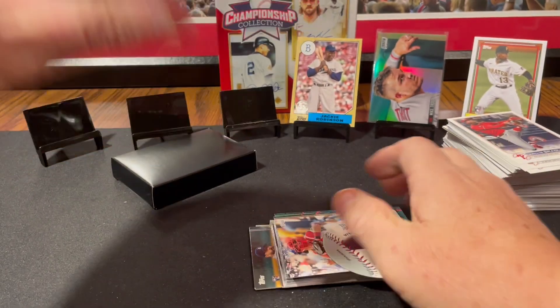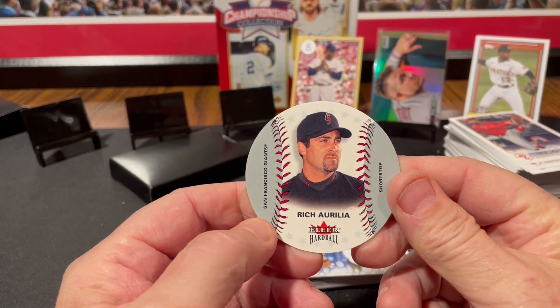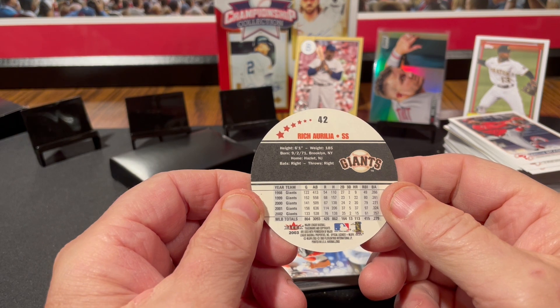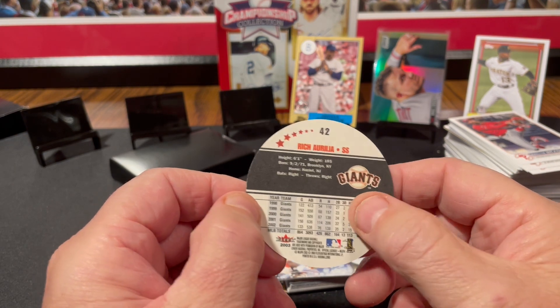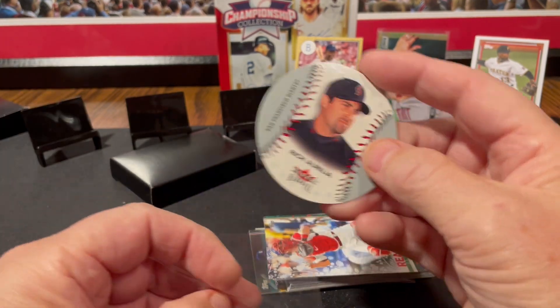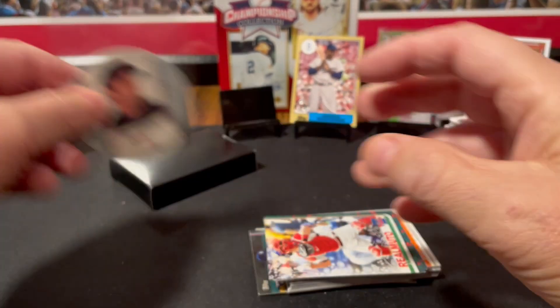Well, that's interesting. Look at that. Rich Aurelia circular card, Fleer Hardball from 2003. I mean, that is some weird stuff to get thrown in here, but I like it. That's what's fun about these black boxes. It's probably not worth a penny sleeve, but I'm doing it anyways.